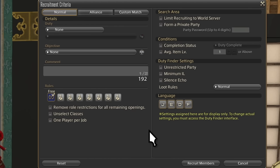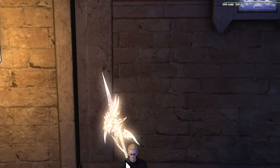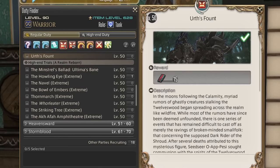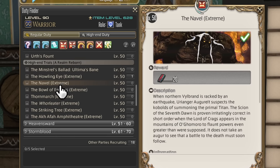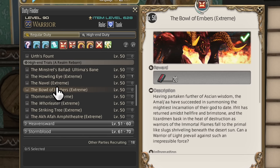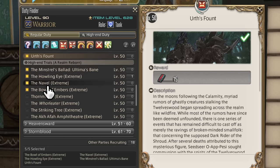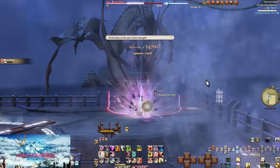Now let's talk about when you'd want to use Party Finder — any content the duty finder seems to not be working for. If you're struggling to get people, don't be afraid to check the Party Finder or make your own. As a new player, Odin, Minstrel's Ballad, and Extreme Duties are all things you should do via Party Finder. These are extreme duties by different names — doing extreme level duty finders is going to be a mistake, since these are very difficult fights far beyond anything you'll experience outside of them, often too difficult to be taught and cleared in an hour.